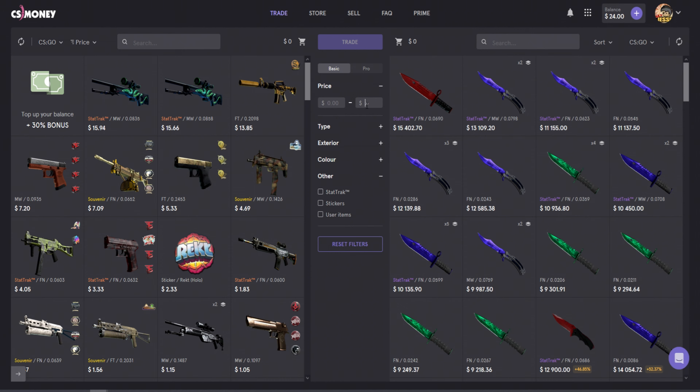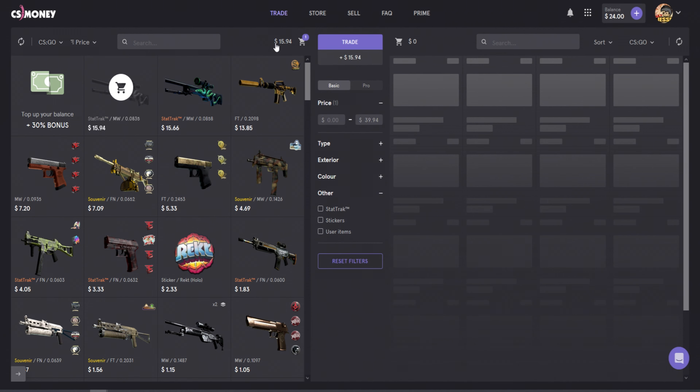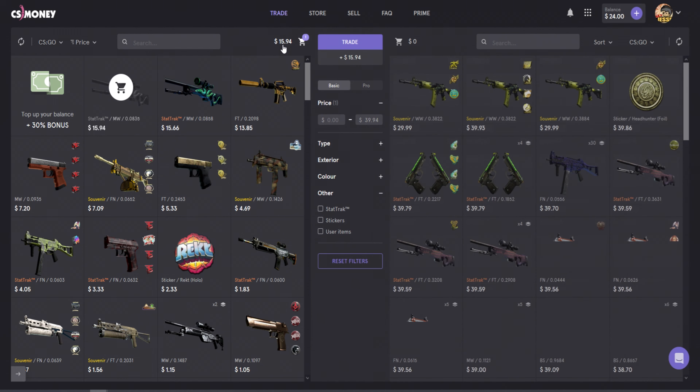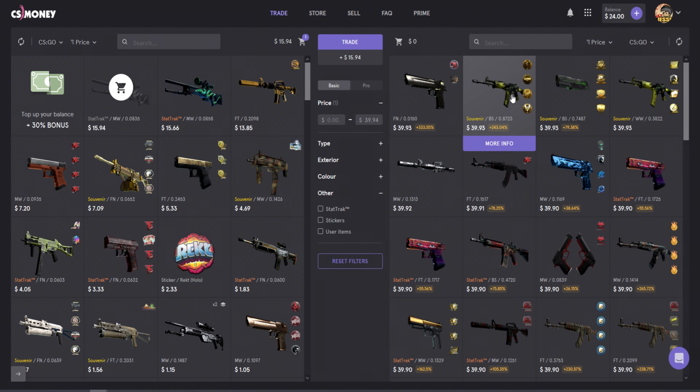We can use this filter to narrow down what we want. The price adds up to $39.94 if we use the most expensive AWP, so I'll click that to add it to the trade. That's an extra $15.94 on top of the $24. Here's a list sorted by price — most expensive to least. Some items have a plus and a certain percent, which shows how much above the average price they are. If we searched for this skin specifically, we'd find ones ranging from $11 to $13.